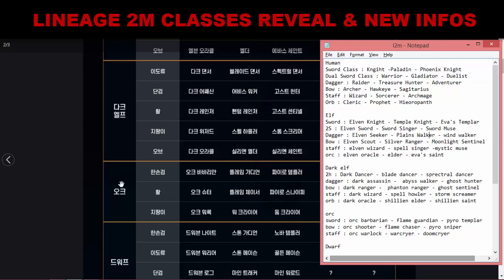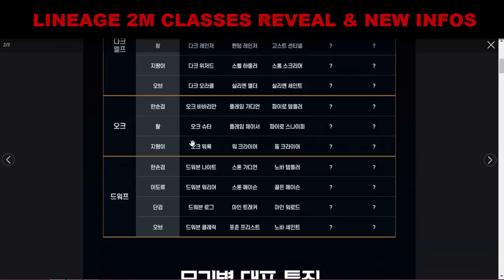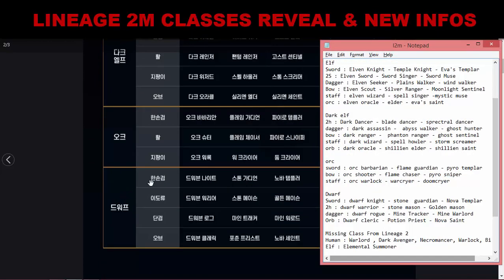Next is Orc — Orc only has three classes. Barbarian is the one-handed sword class: Flame Guardian, Pyro, Pyro Templar. Orc Bow: Orc Shooter, Flame Chaser, Pyro Sniper. Orc Staff: Orc Warlord, Warcrier, Doomcrier. Then Dwarf: Sword class — Dwarf Knight, Stone Guardian, Nova Templar. Two-handed Dwarf: Dwarf Warrior, Stone Mason, Golden Mason. Dagger Dwarf: Dwarf Rook, Mind Tracker, Mind Warlord. Orb Dwarf: Dwarf Cleric, Potion Priest, Nova Saint.